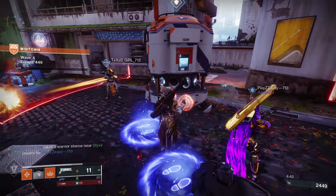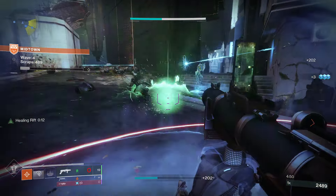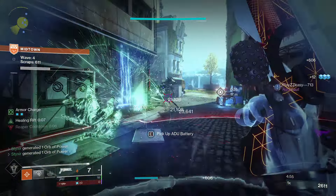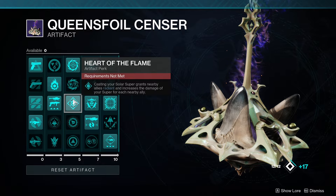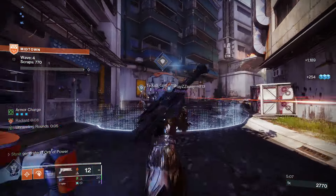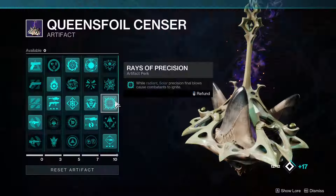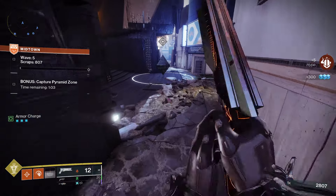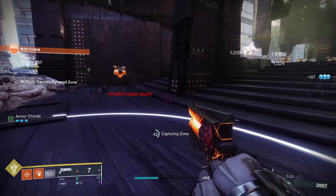For our artifact mods: Kindling Trigger — Radiant causes solar weapons to apply Scorch to unscorched combatants. Blast Radius — rapid final blows with rocket launchers and grenade launchers grant Armor Charge. Flint Striker — rapid solar weapon precision hits and rapid solar weapon final blows grant Radiant. Heart of the Flame — casting your solar super grants nearby allies Radiant and increases the damage of your super for each nearby ally. Revitalizing Blast — causing damage with a solar ability weakens champions and bosses for a short duration. Overload Rocket Launchers. Rays of Precision — while Radiant, solar precision final blows cause combatants to ignite. And Argent Ordnance — firing a rocket launcher consumes one stack of Armor Charge, granting increased damage and reload speed until you reload or stow your rocket launcher.